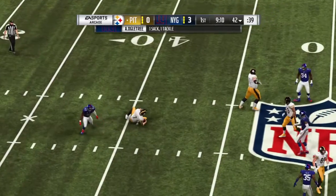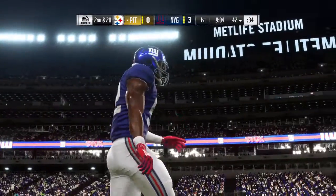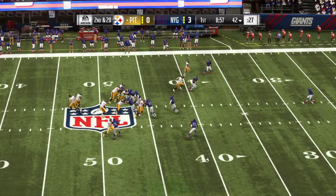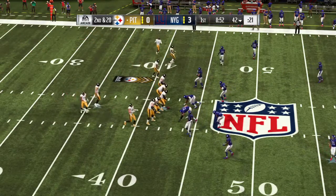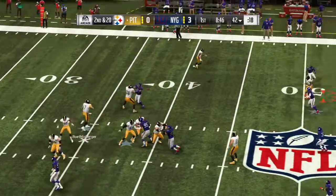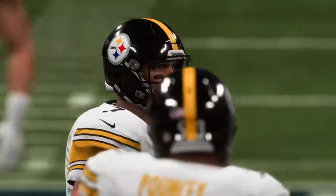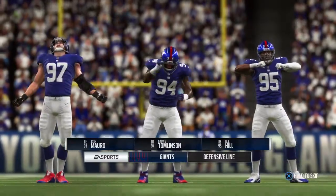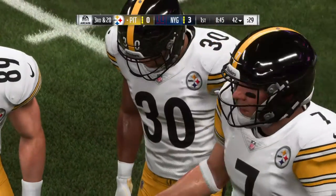Now Roethlisberger to throw under a heavy rush — and down he goes! Alec Ogletree in from his linebacker spot drops him for a loss of about 10. Hindsight is 20/20 — maybe they should have kept it on the ground again. The O-line almost looked like they were run blocking again; they opened a big hole, but this time the quarterback got sacked. On second down, Roethlisberger's pass is incomplete — Antonio Brown the intended receiver — now it's third down.